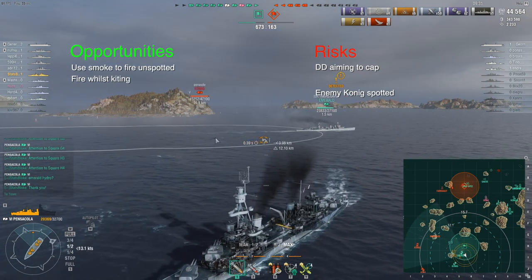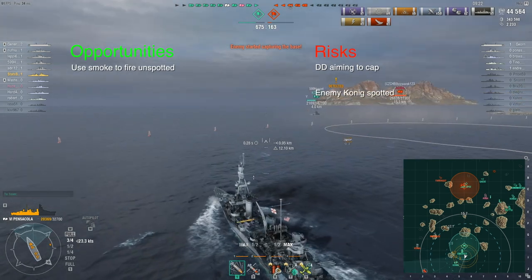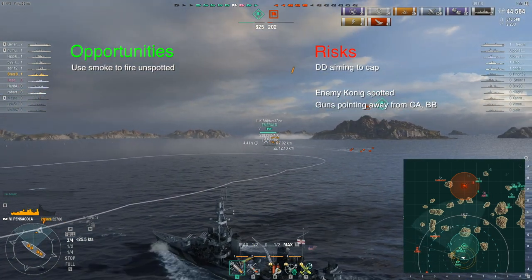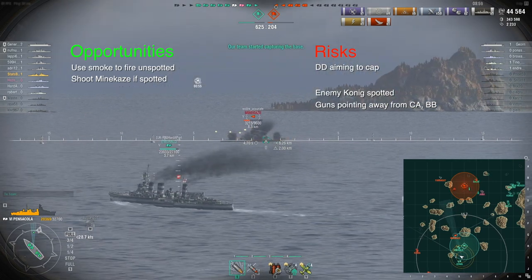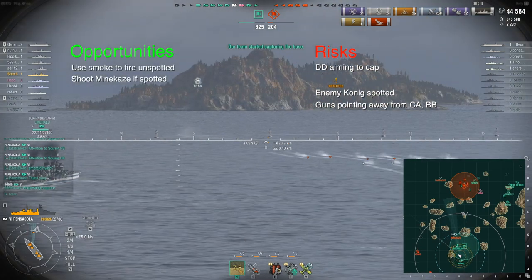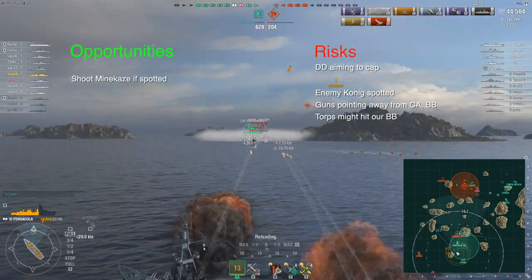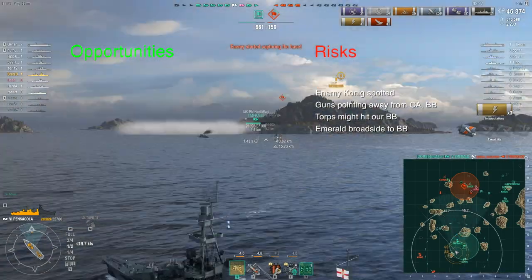The Emerald's smoke essentially presents an opportunity - I might be able to get into it and use it. I turn around behind the island, pretty safe from the Koenig, to try to get into that smoke. But I've got to bear in mind that my turret rotation is very poor, so getting my guns back around to point at the Alba and the Koenig will take a long time. I've also got my eye on the Minikaze - the Emerald's hydro spots him, so having my guns pointed that way pays off. I get a good shot at him. His torpedoes won't hit me but might hit the Koenig behind me, and the Emerald is showing his broadside to the enemy Koenig, so the Emerald might not be here for much longer.